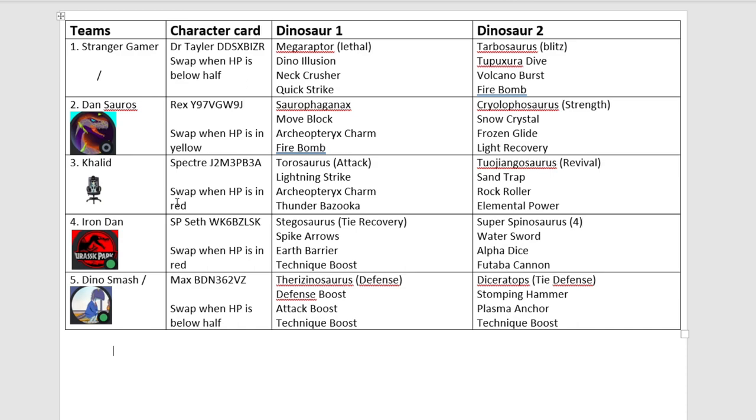So first things first, as tradition states, I'm going to go through all the teams and quickly explain how the group draw will work. Let's get started. We'll obviously start with me, your glorious host, your beautiful host, the most beautiful, attractive person in this tournament. We have Megaraptor and Tarbosaurus, and I'm using the Blitz-type one because I come up with these rules, so I might as well use a Blitz-type, right?